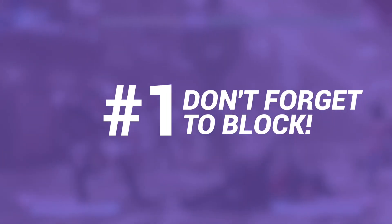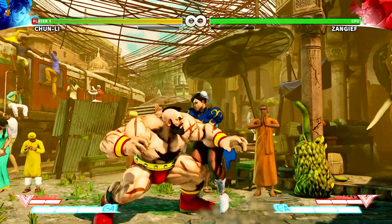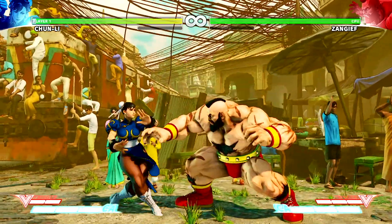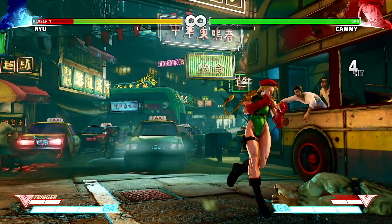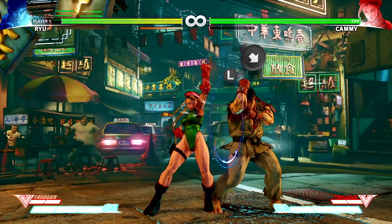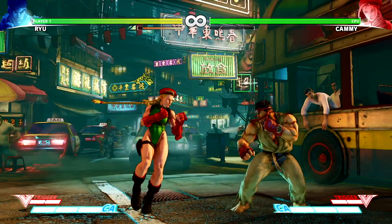Number one: don't forget to block, seriously. Sure, more power to you if you're able to hit that offense early in a round and KO your opponent before they even knew what hit them, but more often than not you'll be playing against someone that knows what they're doing. If you're not blocking, they sure as hell will be. Before you know it, they'll have flipped the offense back on you, and you'll be stuck in combo after combo with no way out. Hold back to block, or down and back to block low, and wait for your opening to strike back. Street Fighter 5 is closer to chess than dodgeball.